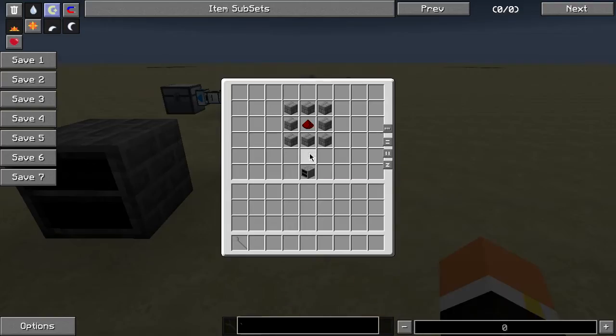If we go ahead and take a look at the building recipe, it's pretty simple — just eight stone bricks and a piece of redstone.